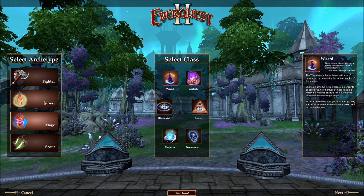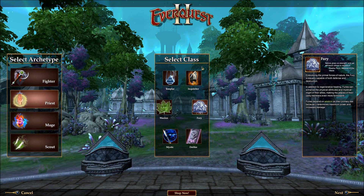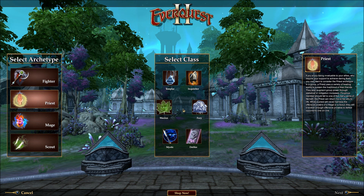I haven't 100% determined what I'm going to play, but I think we're going to go with the Fury — that is one of the two Druid classes in EverQuest 2. As you can see on the side here, we have four different archetypes: Fighter, Priest, Mage, and Scout. Each one has either six or seven different classes in that category and they function pretty much how you would expect. Fighters are tanks for the most part; the individual classes differ in how they tank but they're pretty much all tanks.